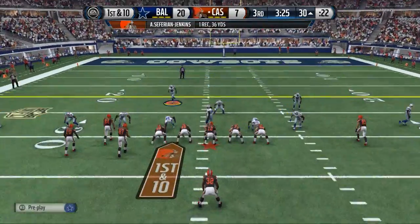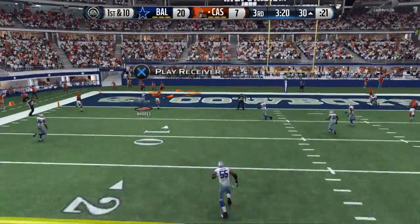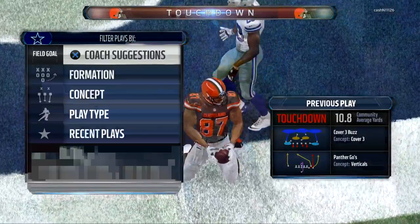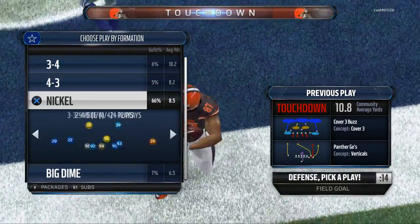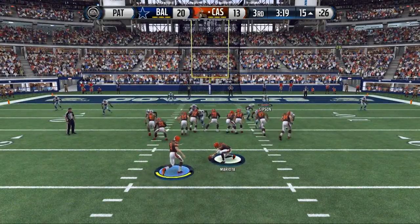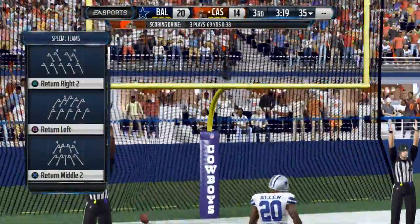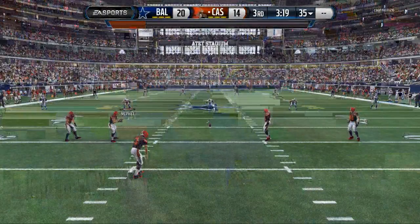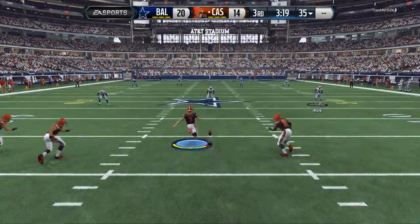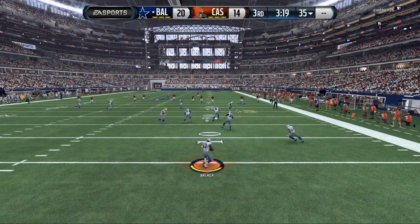First down at the 30. Andrew Luck — look at that arm strength. Dang. Austin Seferius Jenkins — good catch, man. All we can do is put people in position and make plays. That's what this league is about. You practice all week to get ready for a football game, and then on the fly in 10 minutes — verticals. An easy adjustment to stop that is we just hot route that linebacker to a deep blue and we'll be fine. Not too worried about the verticals.